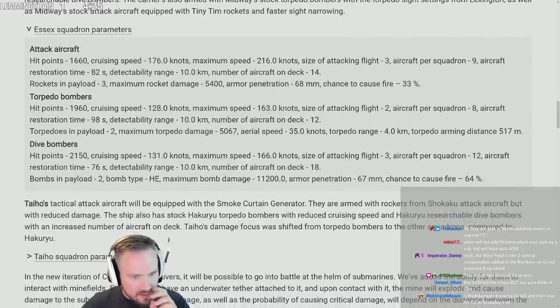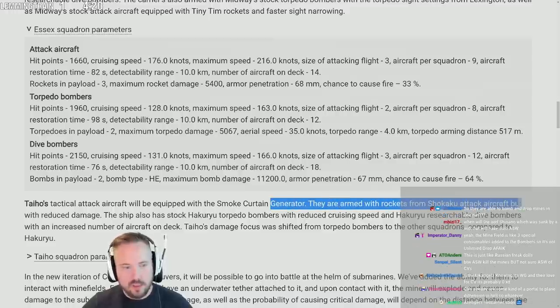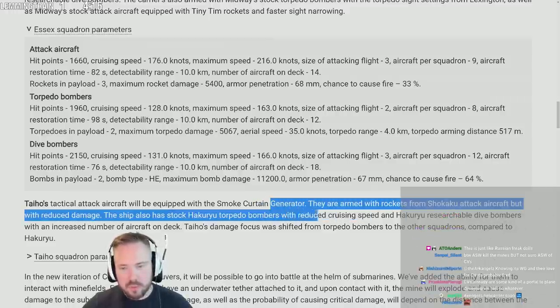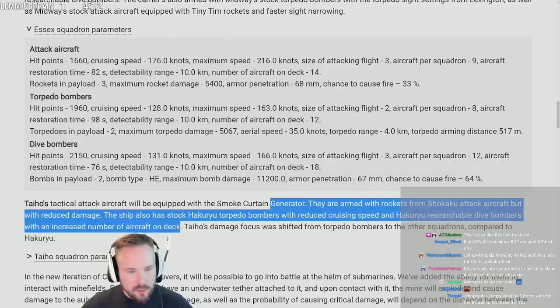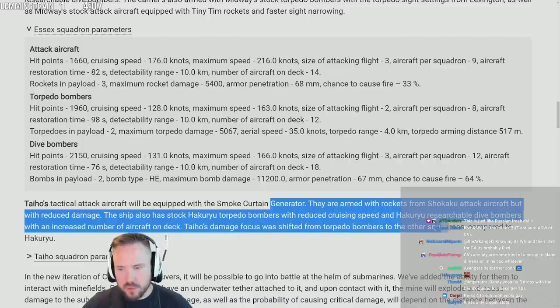The host tactical attack aircraft will be equipped with a smoke curtain generator — rockets from Shokaku attack aircraft but with reduced damage. The ship also has stock Hakuryu torpedo bombers with reduced cruising speed and Hakuryu researchable dive bombers with an increased number of aircraft on deck. Damage focus was shifted from torpedo bombers to the other squadrons.